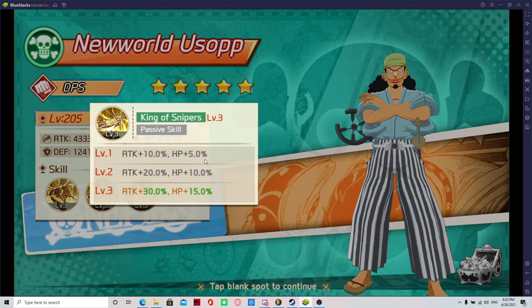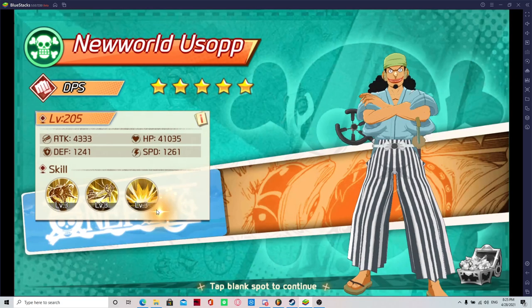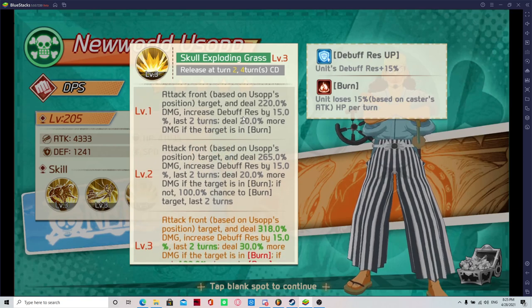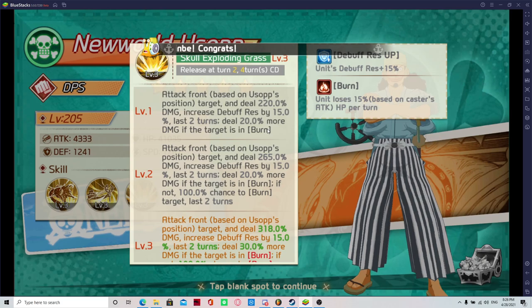His base stats are attack +10%, +5%. Jinbei started with 15%. His second ability attacks the front base target and deals 220%, increases debuff resistance by 15% for a few turns, and deals 20% more damage. His burn is useful — if the target is burned, which remember is a 60% chance, then Usopp does more damage. So Usopp really helps himself out.